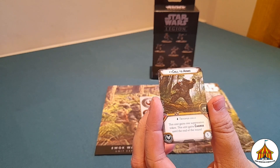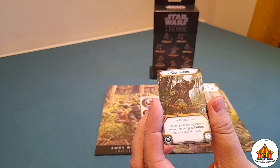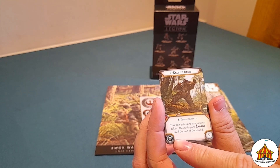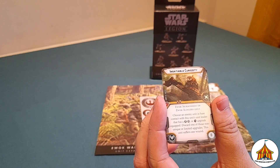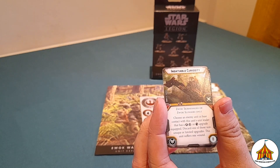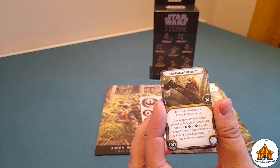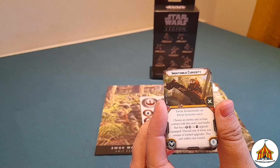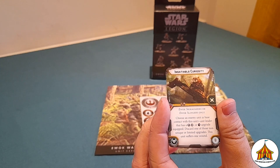You have Call to Arms for the troopers: this unit gains one suppression token and gains charge until the end of the round — you can see it has the little training icon. You also have Insatiable Curiosity, which is for Ewok Skirmishers or Ewok Slingers and is also a training upgrade. Choose an enemy unit in base contact with this unit — if the unit leader has a heavy upgrade, gear upgrade, or weapon upgrade equipped, discard one of those non-unique or limited upgrades. This unit suffers one wound.